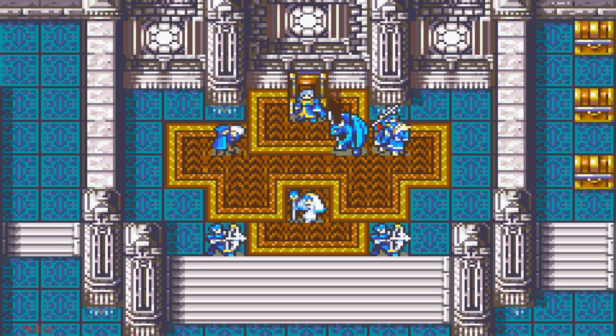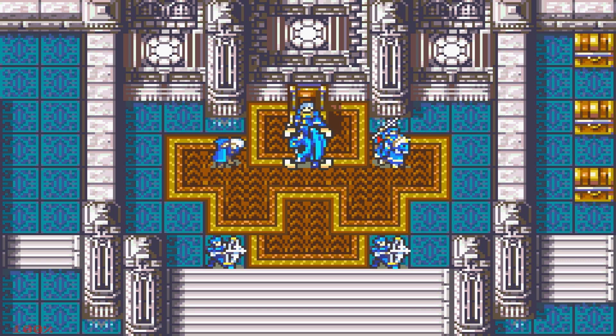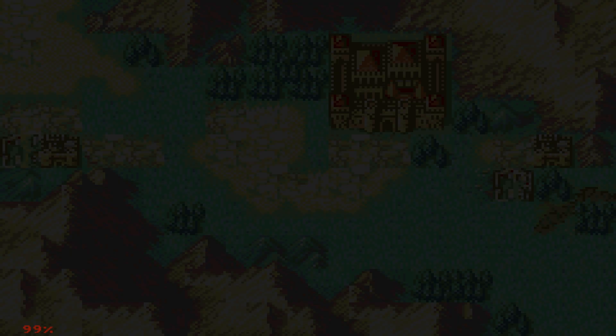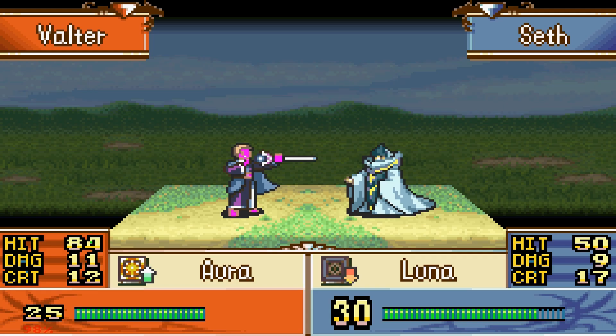The classes displayed in the cutscenes are actually not the classes you will see in the game itself. It seems like the ROM randomizes the individual classes in the cutscenes separately. We can skip to the Valter scene right here — as you can see, there's a Spider, a Summoner, and a Revenants. Valter shows up but it's not going to be his real class, because for some reason these classes get randomized as well. Seth is a Summoner in the cutscene, but in the game itself he's a General and Eirika's a Spider.